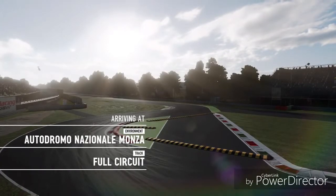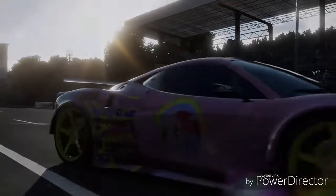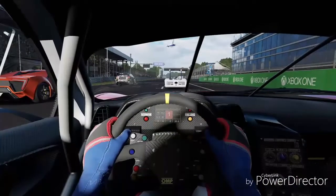Welcome to the Forza Motorsport 7 2019 season. I am FHRC Brony and today, fellow Deviant Artist and 2018 Horizon Summer Fiesta Champion, Aurelia Charm, is competing at Monza for the very first time — a track famous for the High Speed Oval.